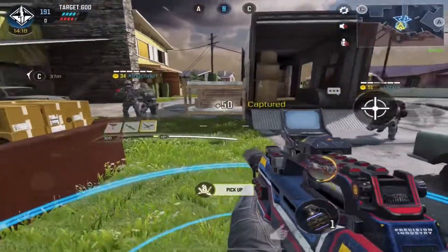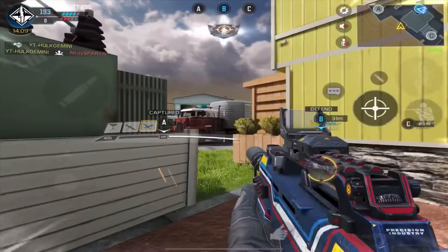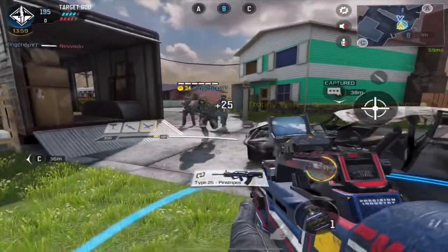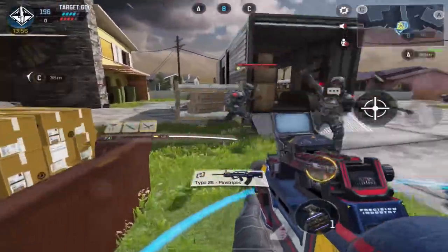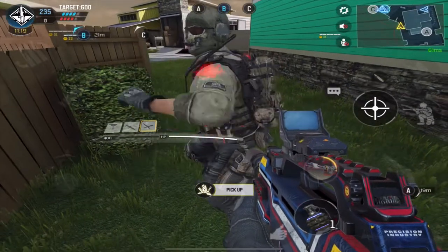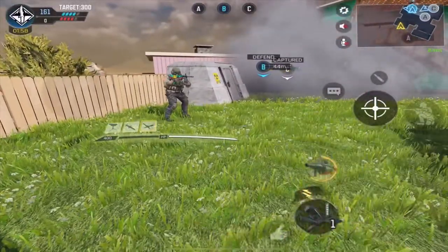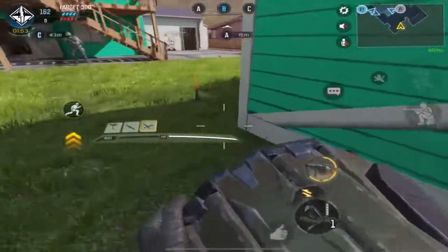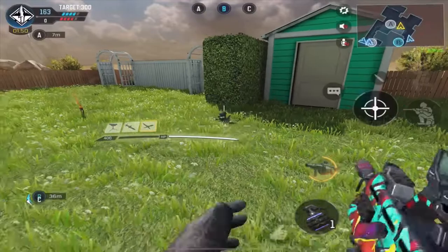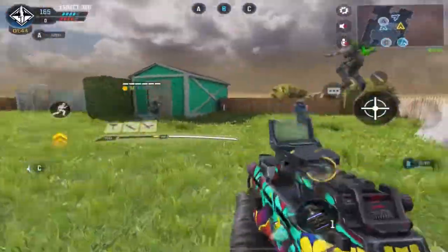Moving on to trick number four for the trophy: if your team is holding down or capping a point and persons are throwing grenades, trip mines, stuns, or any of those utilities at you, all you have to do is have a trophy on point and it will destroy up to two of those utilities before the trophy system is completely destroyed. Also, if a person is near you and throws a grenade or a trip mine, the trophy system kills them — it destroys the grenade on them and they automatically die. Trick number five: in Search and Destroy, if someone throws trip mines all over the map, you can use the trophy system to destroy those pre-placed trip mines. If you want to push a spawn or a corner, just throw the trophy system where the trip mine is and it automatically destroys it.